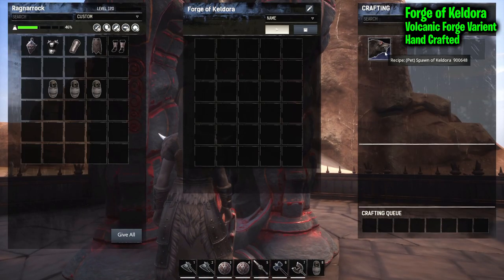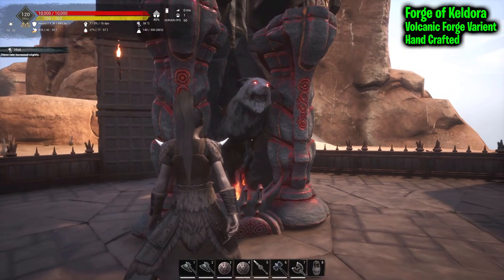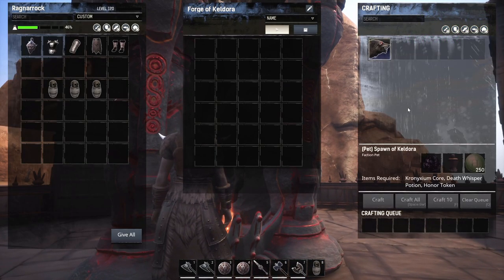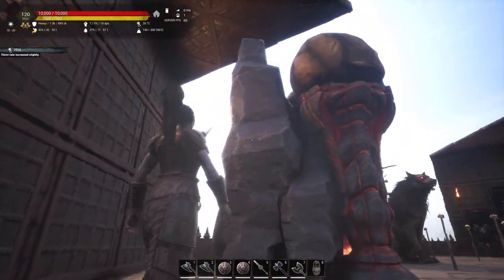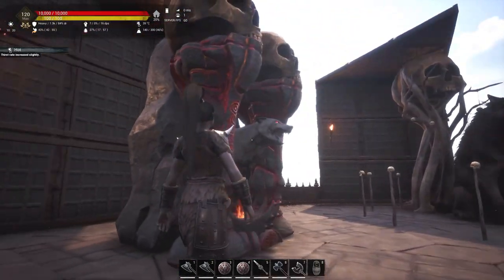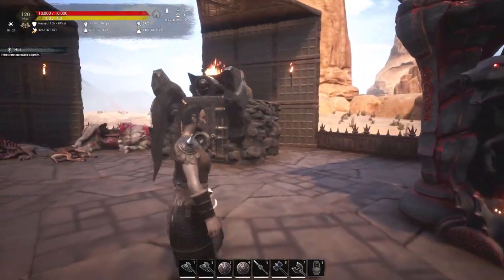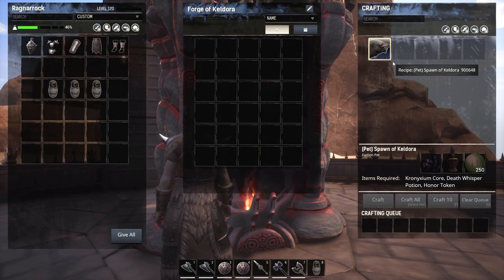What is the Forge of Caldora? Well, it's the Volcanic Forge — the same forge that you have to travel all the way through that portal and fight those guys to use. So you can now craft anything that's crafted at the Volcanic Forge right here in your own base. It's small compared to the Volcanic Forge itself, but not that much bigger than other station sizes. Here are the mats that it takes to create the Spawn of Caldora.